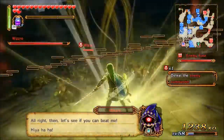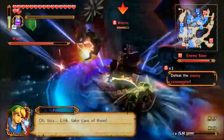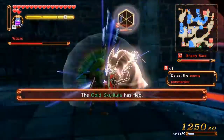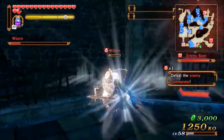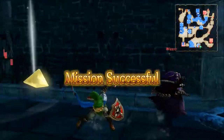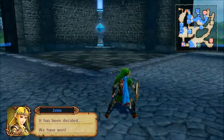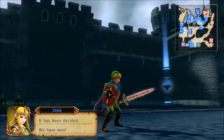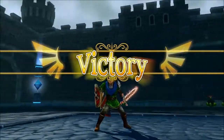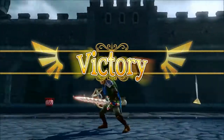I immediately go Focus Spirit and smack him around, then go into the finishing move. When you do Focus Spirit, you have two options: you can just let it run out and your character will do a big explosion, or you can hit the special attack button and do a finisher that ends Focus Spirit but gives you a free weak point gauge. I just did that to get him down quickly, and I usually do that with pretty much every boss — it's almost necessary later in the game, especially for bosses like Zant who don't activate weak point gauges often.